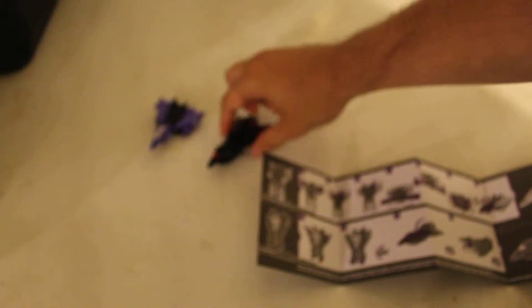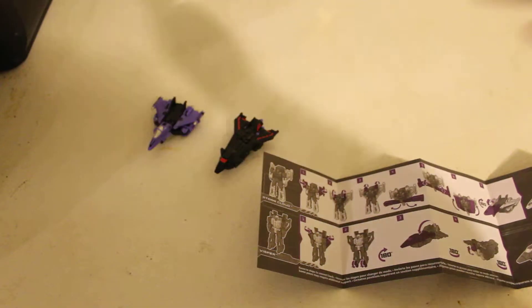And then you take the little head and turn it up, and you kind of get the little peg coming out. So there are its two little vehicle modes.